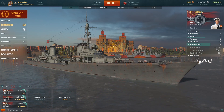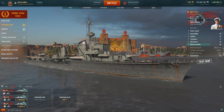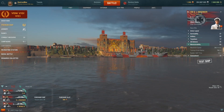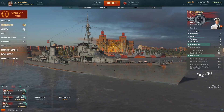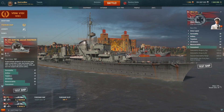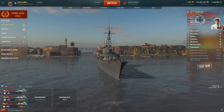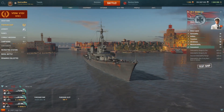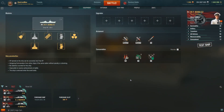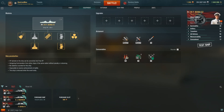For maneuverability, all destroyers have a relatively large turning circle of around 700 to 800 meters. Speed of 36 knots is similar to other destroyers, with rudder shift of about 4 to 5 seconds. For base concealment, each destroyer is around 8 kilometers — the Z31 has 7km base, and the tier 8 and tier 9 have about 8.2 to 8.3km, which is relatively high for a destroyer. For consumables, unique to the German 150mm line, they don't carry smoke, but they do carry hydro and DFAA.